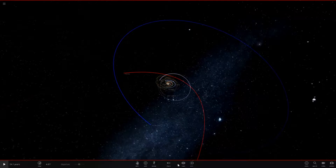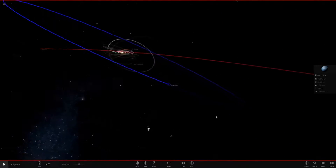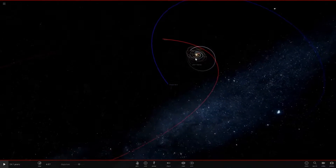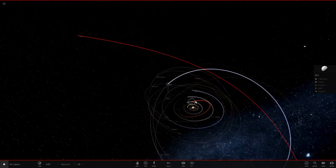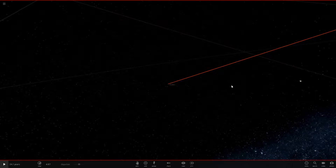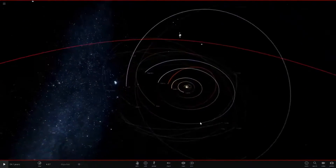Hello everyone and welcome back to another Universe Sandbox 2 video. Today I'm going to be showing you my custom solar system, because I was asked a question in yesterday's video about how I made these custom planets — my Sedna, my Planet Nine, my Iris, and also Charlenco. So yeah, we've got those four, and these are all custom made.